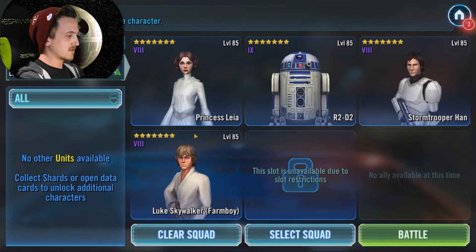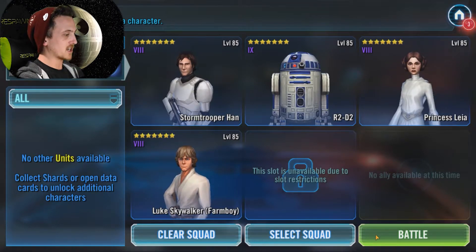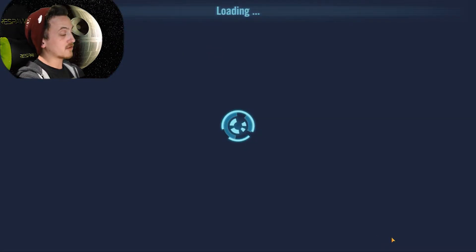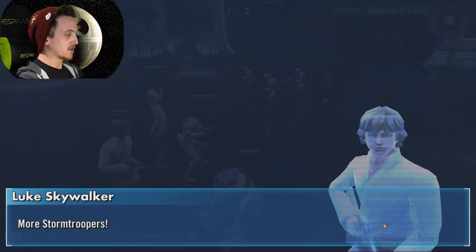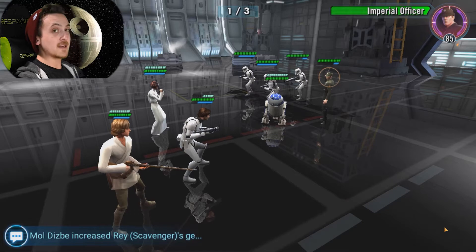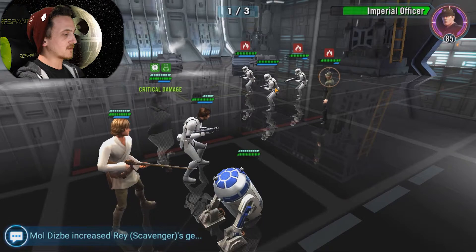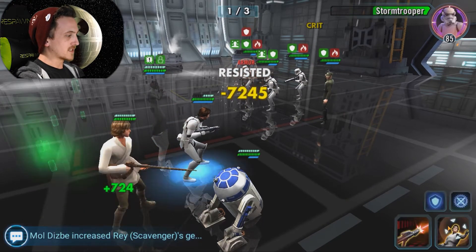All right, let's try it again — and let's do a Stormtrooper Han lead. I think Stormtrooper Han lead is gonna be the way to go. I think the increased defense while we're above 50% health is really gonna help. Shut up, Luke! I know there's more Stormtroopers at this point. I'm gonna try something different — we're gonna improvise. I'm not gonna throw up taunt with Han, because I think if everybody's being attacked, health is gonna be more even between everybody.